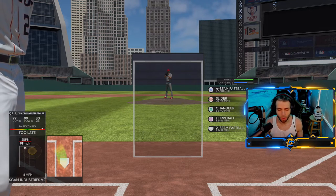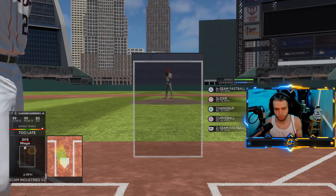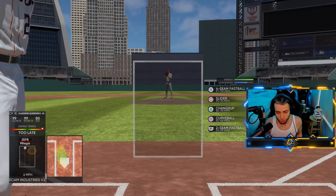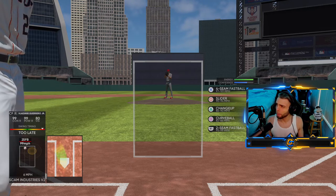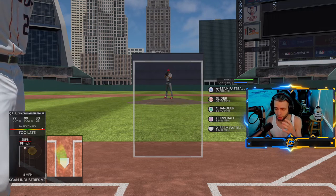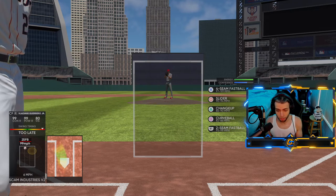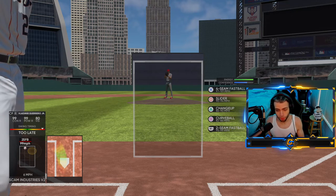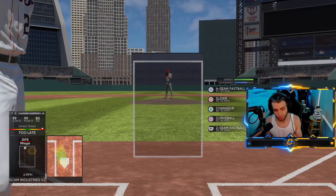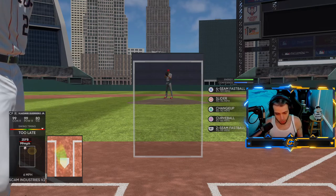Righty-righty: what's going to beat you here? Obvious tunnels to watch out for - fastball up and in, down and in. Those are gonna be ones that kind of crush you. Up and away doesn't seem to be a problem; you can kind of PCI mash to that one. Most people have a problem with up and in righty-righty. Slider low and away is also going to be a problem - you're sitting fastball and you get that 92 mile-an-hour hook that just dives away from your barrel.